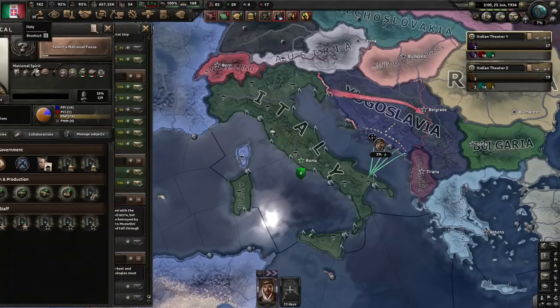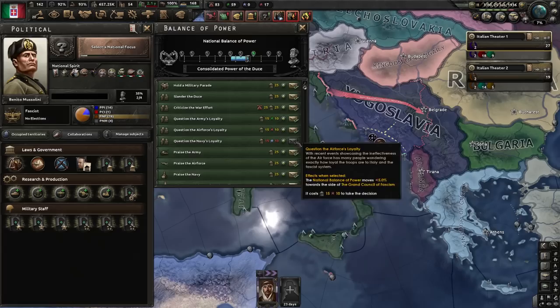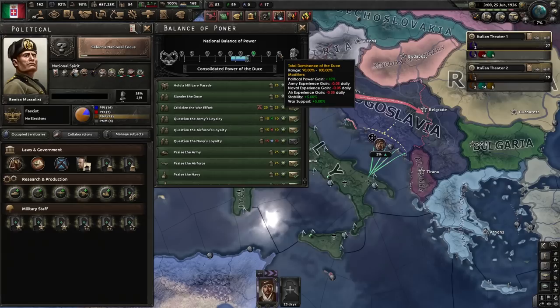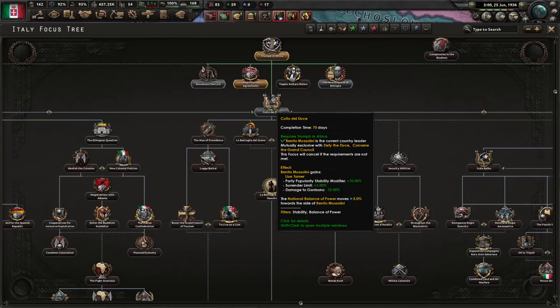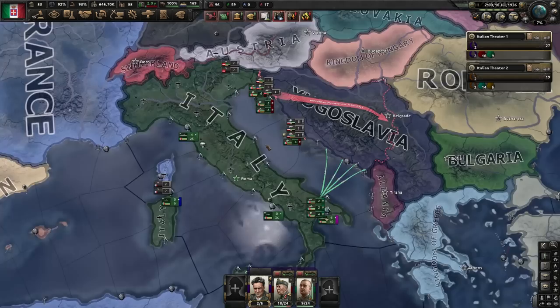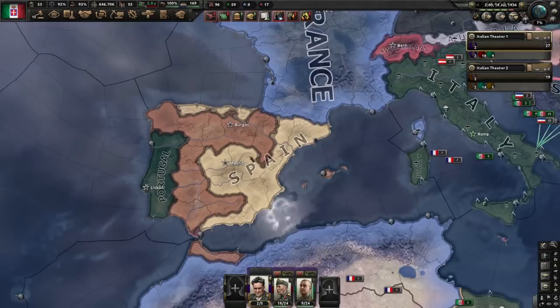This is going to unlock a whole new mechanic we'll have to worry about as Italy. If we take a look at our nation and click on the balance of power icon, we can see where things currently lie. Remember how I was saying we would have to literally balance our power between the Cult of Personality of Mussolini and the Grand Council of Fascism? This is how you see how it works. As we pass different decisions or complete different focuses, this balance of power will start swinging one way or the other. And as you meet certain goals, you'll get certain bonuses and also certain penalties. The Spanish Civil War just broke out — this could be a great opportunity to send over some planes and farm out a little bit of extra experience.